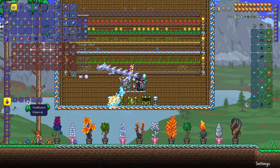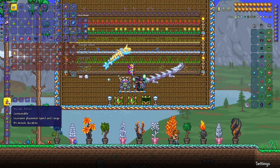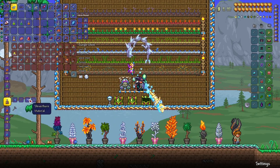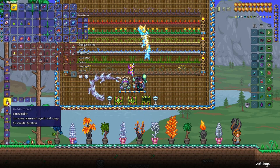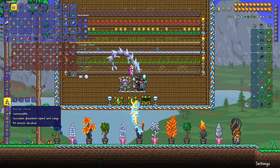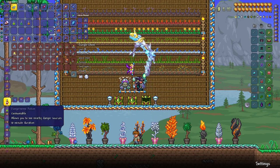Builder potion only needs three herbs: blinkroot, shiverthorn, and moonglow. It is invaluable for block placement range and any kind of building in Terraria. You should always use this potion when building, and the best thing is to combine it with the brick layer or gizmo pack.